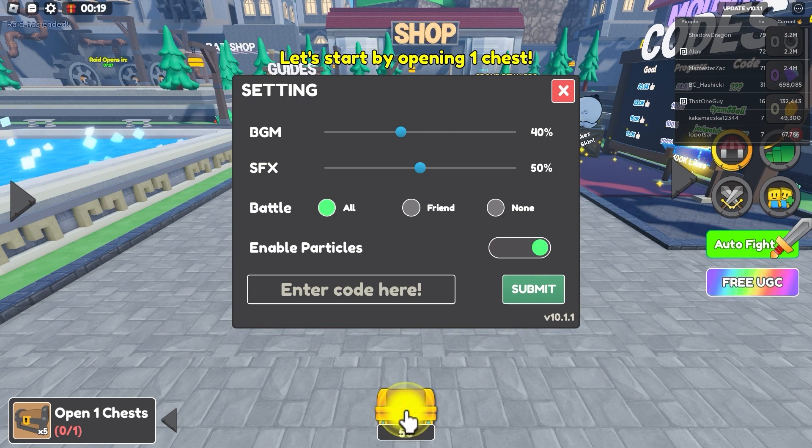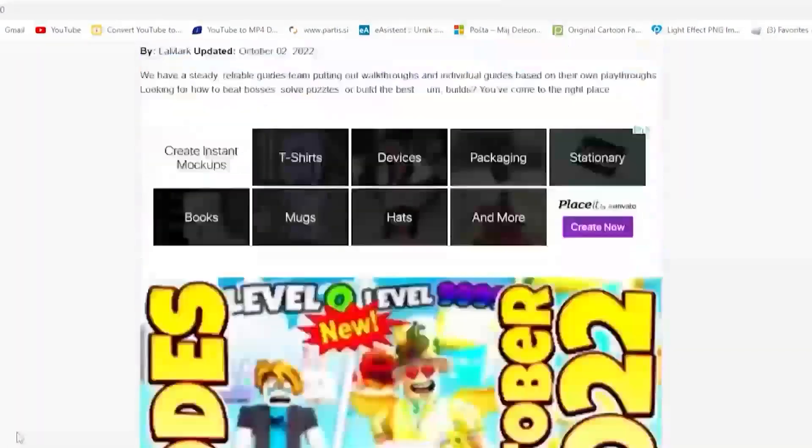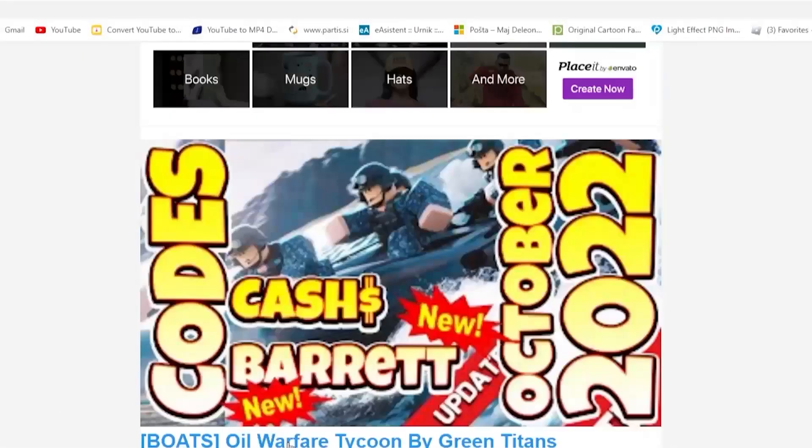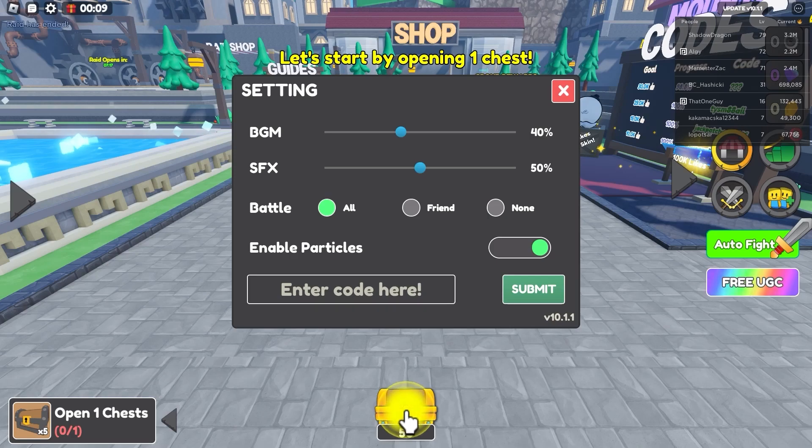I'm also gonna tell you about my app that I created just for you guys, so that you guys can get codes faster, much more efficient, much easier to get. So today, download the app called the Robux app — you can do the Play Store if you're on mobile — to get codes faster than before.